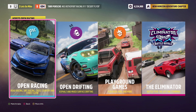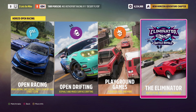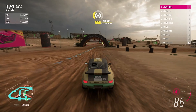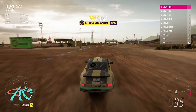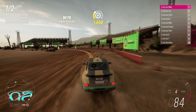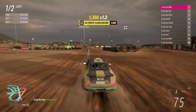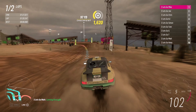Horizon Open is our refreshed version of Online Adventure — this is where you'll find standard racing, drifting, Playground Games, and the Eliminator. Interestingly in racing they seem to have done away with the ranking system, so I'm curious if there will be any ranked racing or if Rivals is going to be the only real ranked online racing in Horizon 5. Open drifting is according to Mike Brown pretty much the same as Horizon 4's Drift Adventure. Playground Games now also has solo games as well as team games, which I think is a great change. The Eliminator is pretty familiar to Horizon 4's version but with a new starter car and more players on the map.